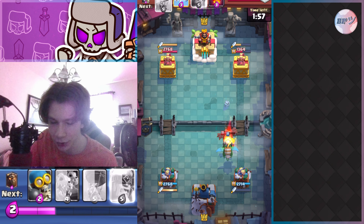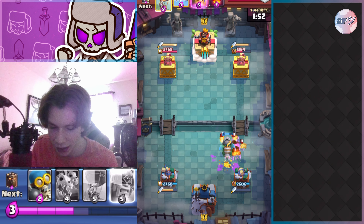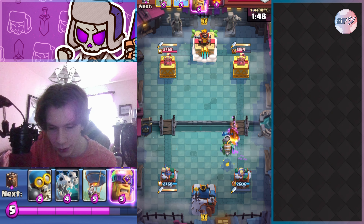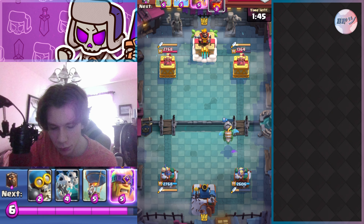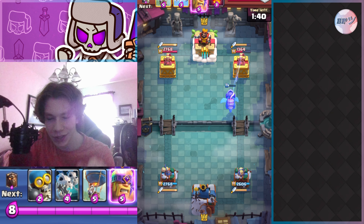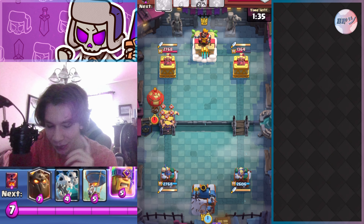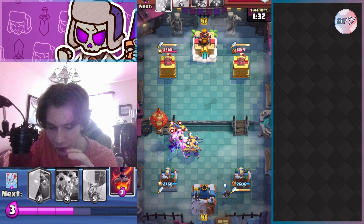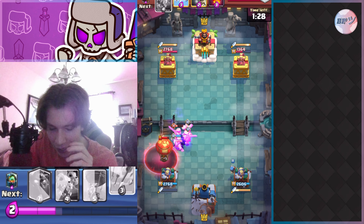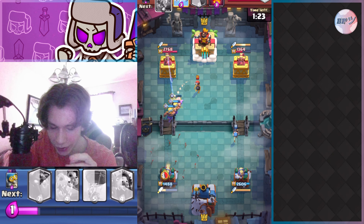The lava pups ended up taking out the mega minion — that's pretty good for me. The inferno dragon goes down to kill the lava hound and does end up killing it. The dagger duchess on the left side helps out with the lava pups. Then I believe he goes evo barbs on the left with balloon, and I just mess up. I placed my bomber at almost the exact same time, but my reaction time just wasn't good there, and his balloon ended up connecting to my tower.